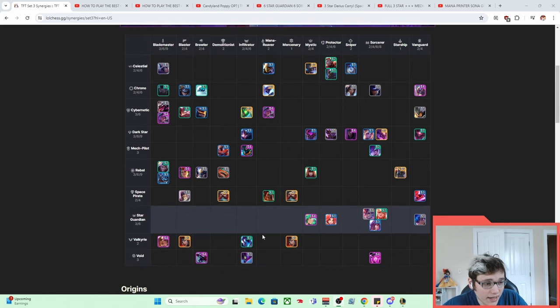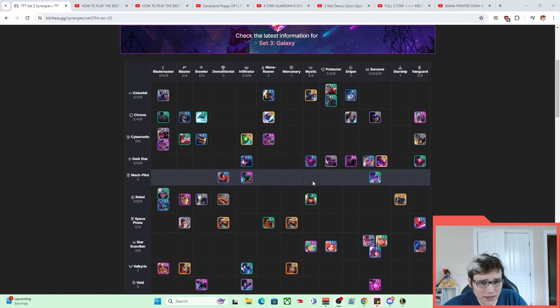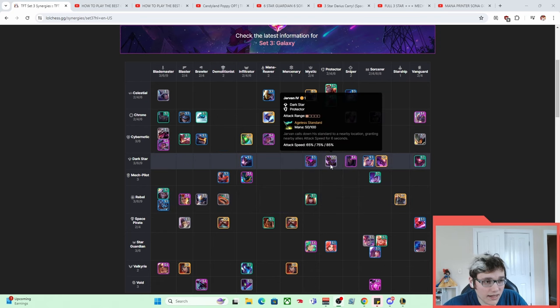One of the biggest supporting pieces — and a unit that was notoriously the most broken unit of all time for maybe one patch when he got really buffed — was Jarvan. He's another one-cost, and Jarvan calls down his standard to a nearby location, granting nearby allies attack speed for six seconds. It's a pretty beefy buff: 65, 75, 85 — more than two Zeke's at a one-star Jarvan.